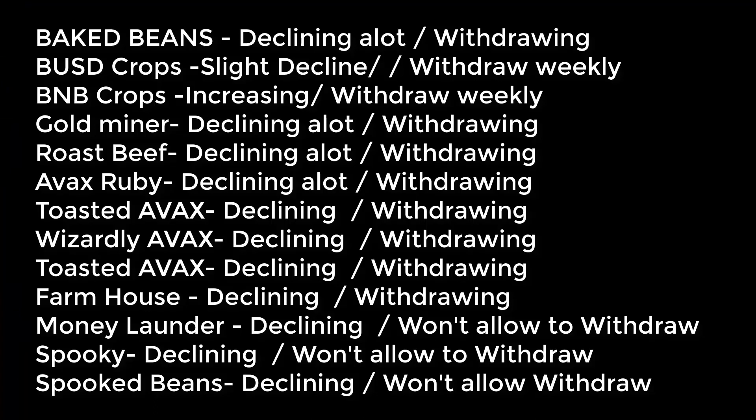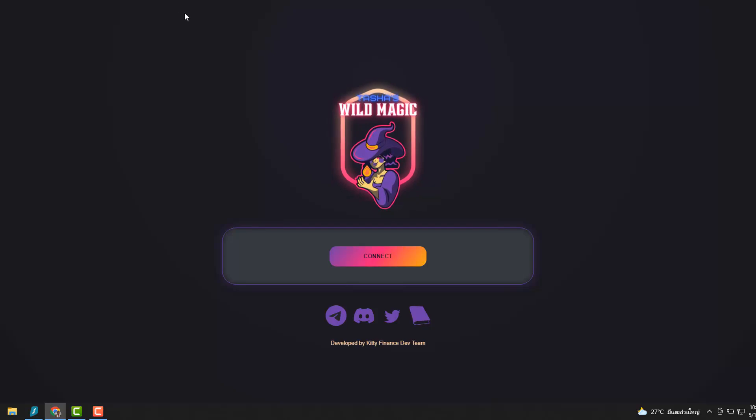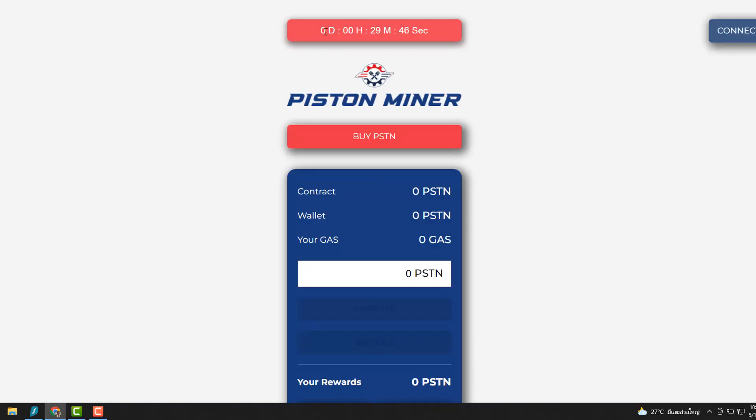All the other miners I'm still earning from — Crops Miners, Baked Beans, Gold Miner, Rocket Game, Roast Beef, Ruby, Toasted Avax, Wizardly, and the Farmhouse. I'm still withdrawing and rebaking when I can. The Spooky Beans FTM ones I haven't been able to withdraw from — either something's up with the contract or I need more gas. If you know anything about that, comment below. Avoid Tash's Wild Magic and the Piston Miner — that's my take.